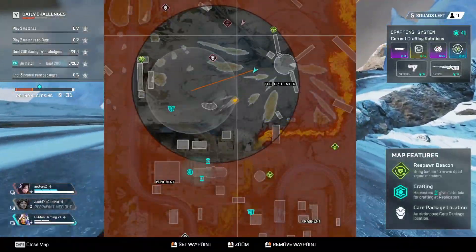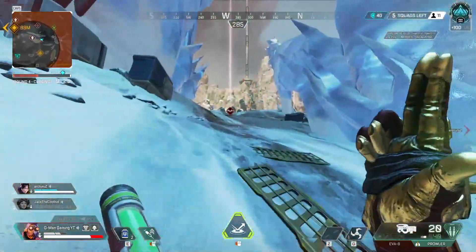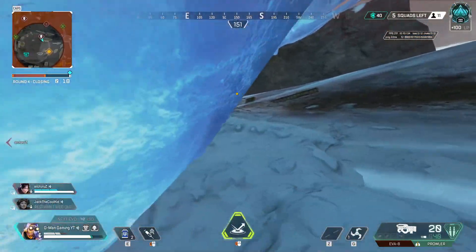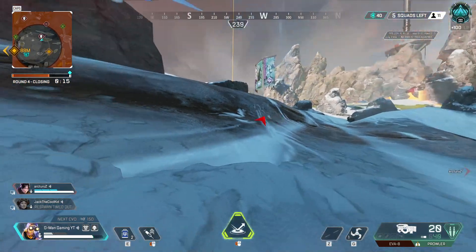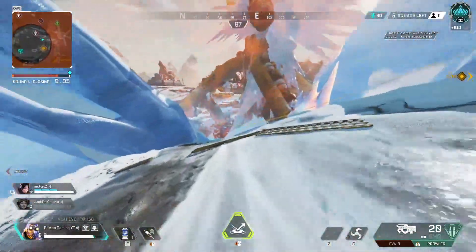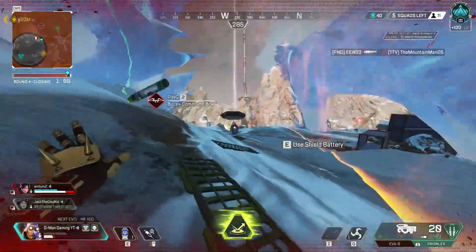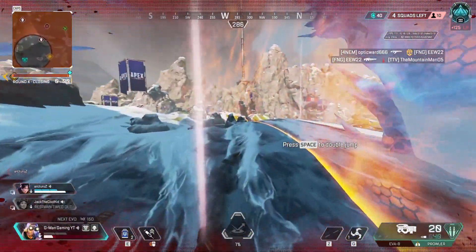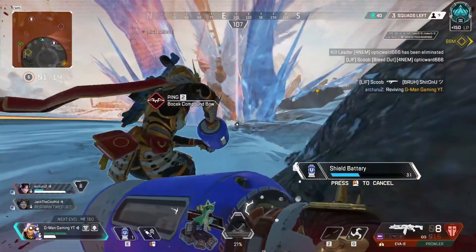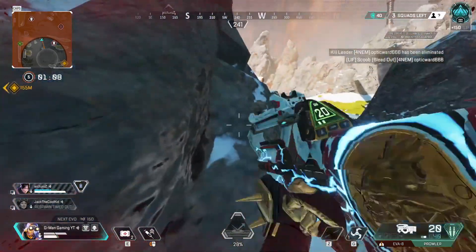Depending on the situation you might be lucky enough to have a teammate who's ratting too. If you do get shot at, sprint your butt off and tap strafe — you need to tap strafe. Now we're in the final ring. You might get pressure from the enemy squads but don't panic, play it smart and just chill.